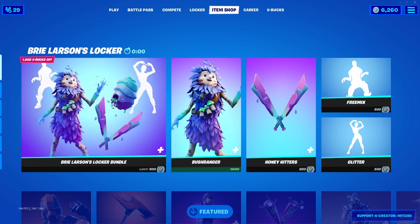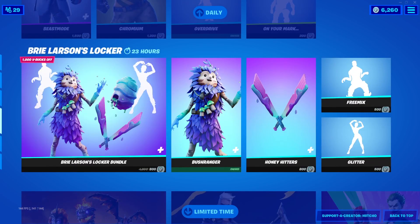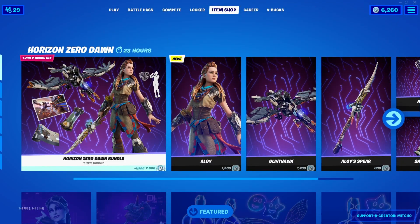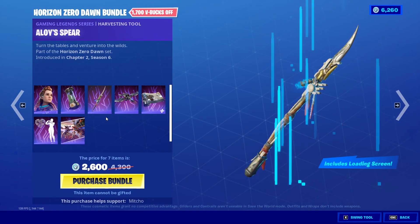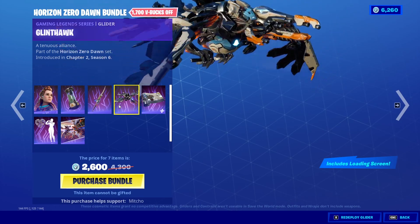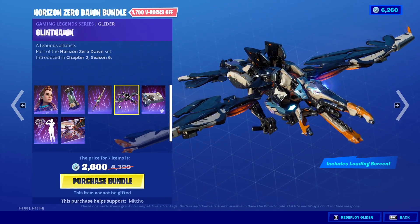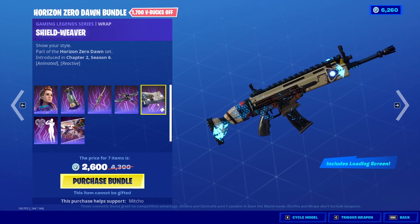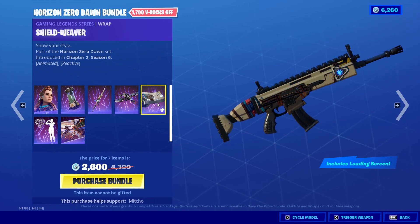Item shop's resetting now. Let's see what we get. And boom, here we go. We've got the Horizon Zero Dawn bundle here. This comes with everything — you've got Aloy, you've got the Blaze Canister, you've got Aloy's Spear. And you've got the Glint Hawk, which is wow, that's really loud and cool. The Shield Weaver as well, which is really cool — that's an animated wrap, that's actually really sick.